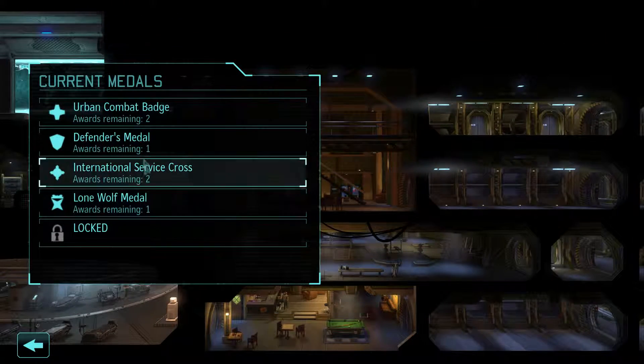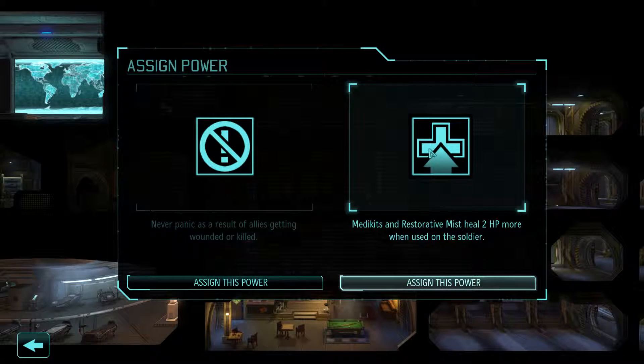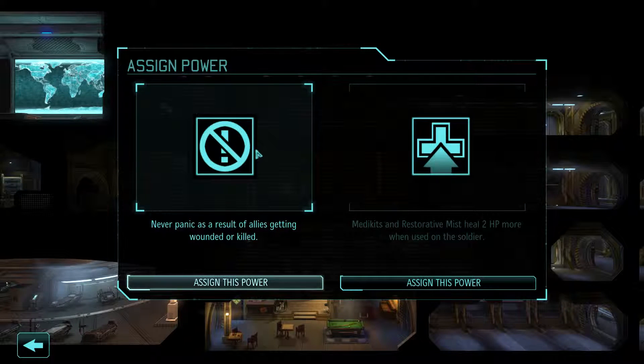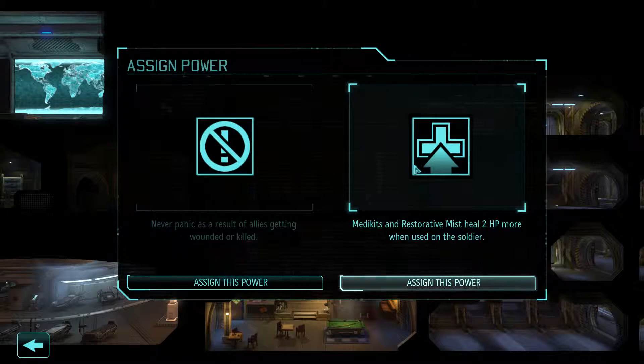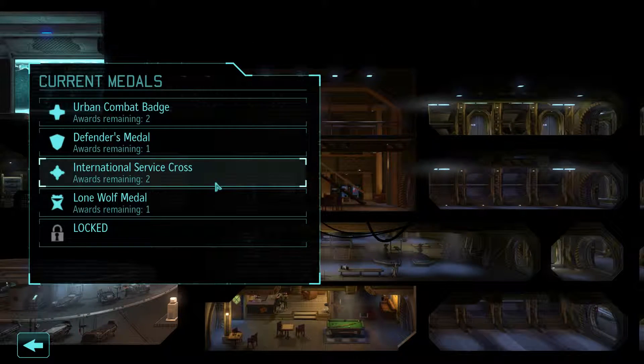Let's go to medals real quick and check out our new Defender's Medal. We can choose either never panic as a result of allies being wounded or killed, or med kits in restorative missile restore two additional HP when used on this soldier. This isn't an upgrade to your med kits in general — it's for the soldier who has the medal. I think the never-panicking ability is better, because being immune to panic from things happening to allies helps. I think Psionic powers could still cause them to panic though. We haven't had any panic yet from allies being wounded or killed — our soldiers have been pretty brave. The only time we had a panic was when Adept was affected by the sectoid commander who made him panic. I'll decide that later.